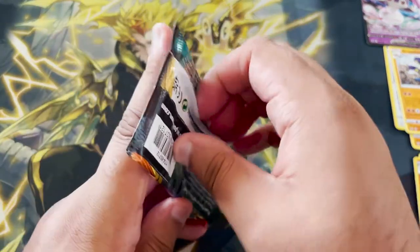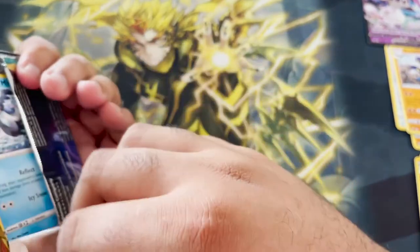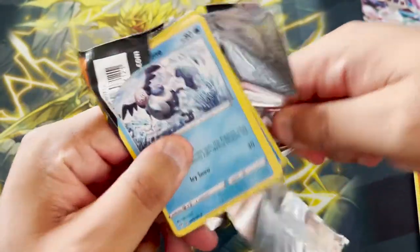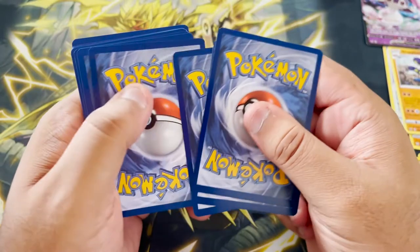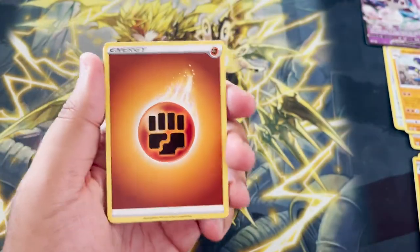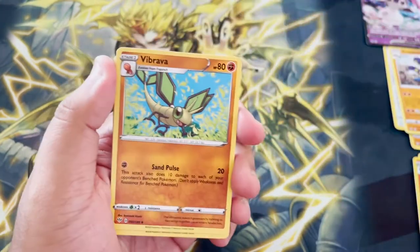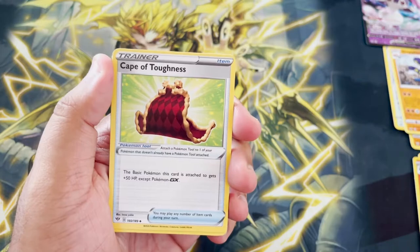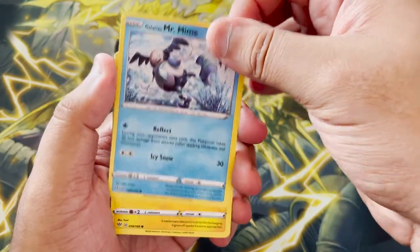Let's see what this Darkness of Blaze pack holds for us. When I was originally playing PTCGO more actively, I started around when Darkness of Blaze packs were like the hot currency. So let's see what this holds — we got Fighting Energy, Simisear, Braviary, Cape of Toughness — can I get a secret rare Cape of Toughness? — Delirious, Mr. Mime.